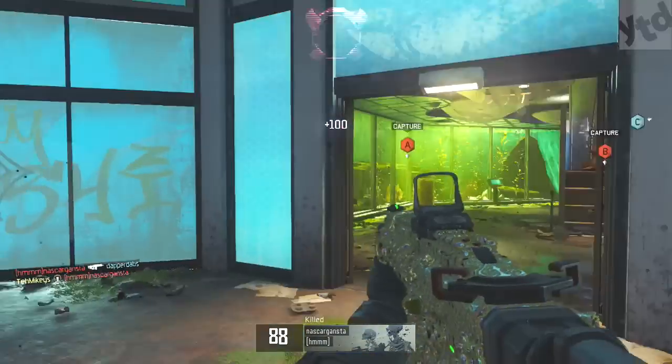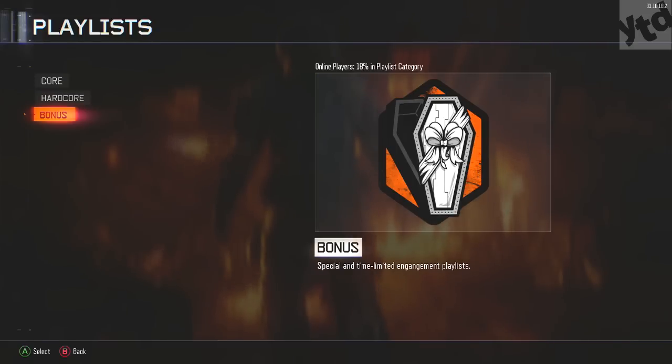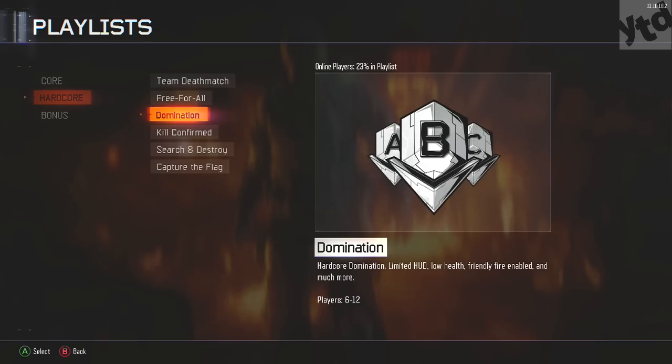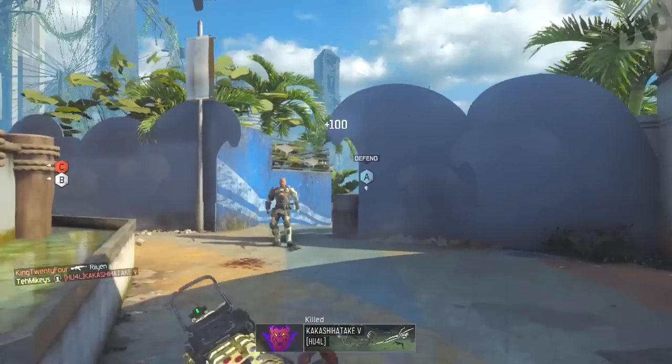Two very good specialists to help you out with headshots. The two modes we're gonna be playing: the bonus chaos mosh pit, or if Nuketown's around, play Nuketown. That's really good. And hardcore domination — that's what we used in previous years and we're using it again. Those are pretty much the two modes we're gonna be playing a lot.